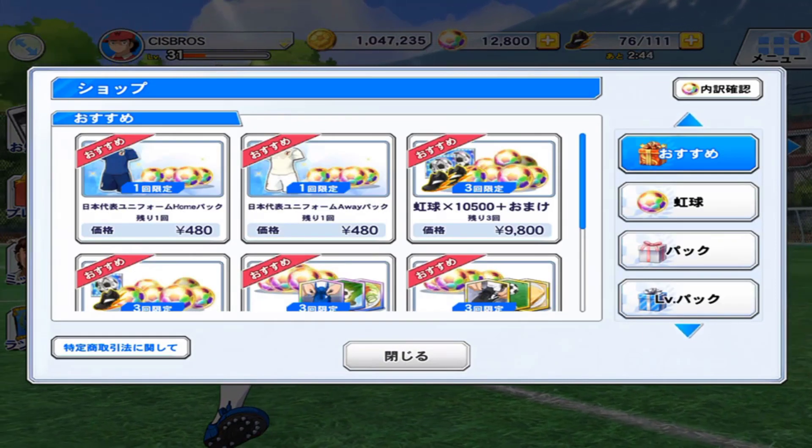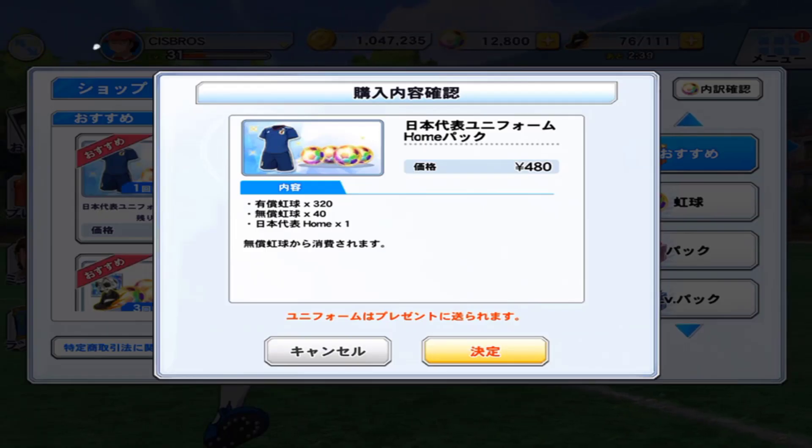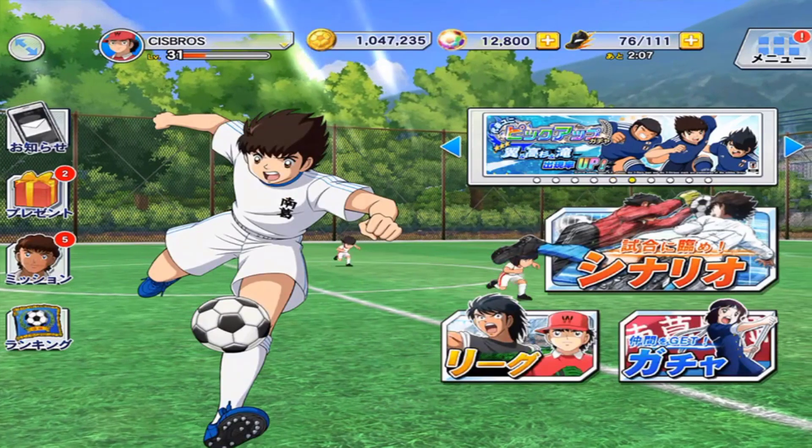Right here they're doing the Blue Samurai pack. Pretty cool. So for 480 yen, I can get the home kit, 330 paid rainbow balls and 40 free rainbow balls, and of course one home kit — the Blue Samurai, which I really like. And this is the Away Kit pack. So for just 960 yen, I can get these two. It looks pretty cool, so I think I'm going to get it.